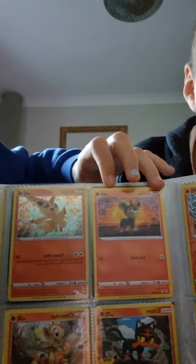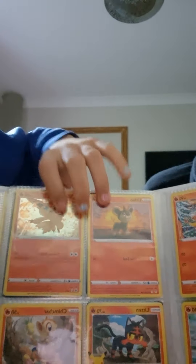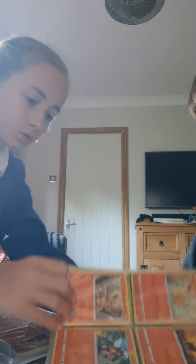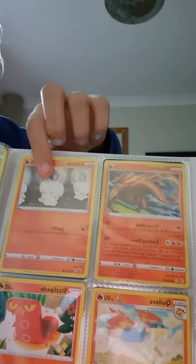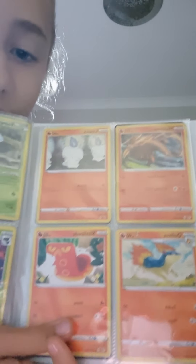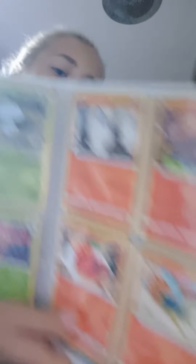I've also got Victini, Litleo, Litten, and Chimchar. Then there's Heatmor, Litwick, and Sizzlipede. Charmeleon evolves into Charizard — but we're not going through all the evolutions today.